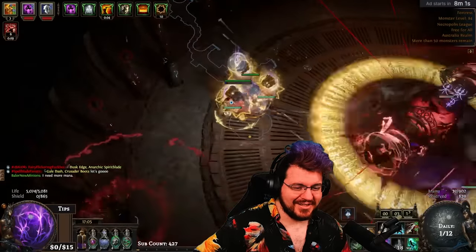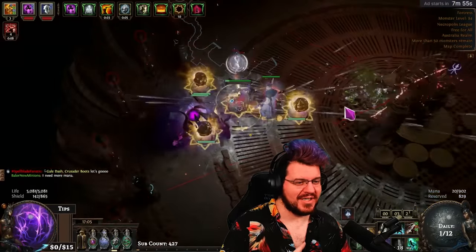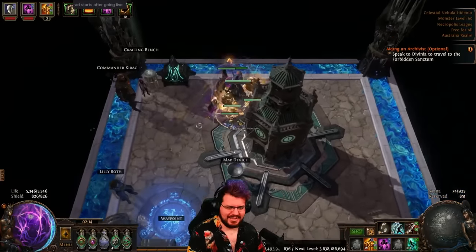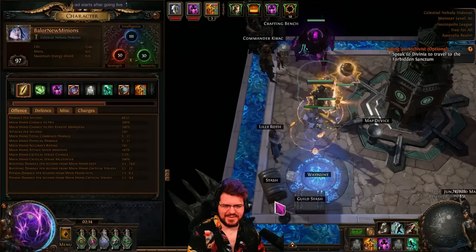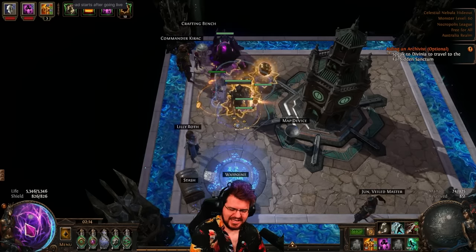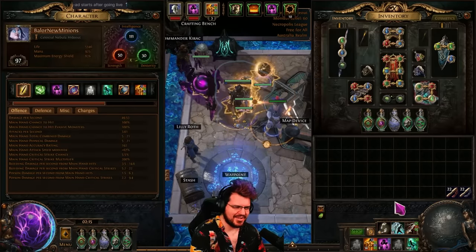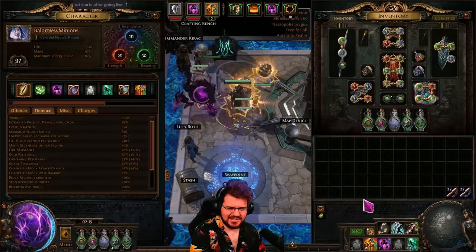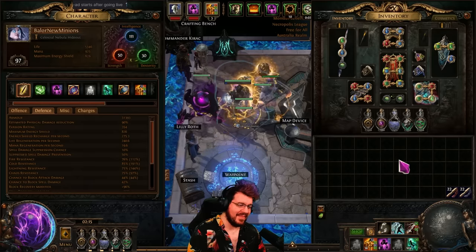I'm really enjoying this. We made it quite a bit more tanky and quite a bit more damage with a few tricks. Here we are in game — I'm currently halfway through level 97. I really don't die anymore. I have 5.3k life with 820 energy shield, which is very nice. I changed to a gold flask because I felt like I had too much defense for my fifth flask, and I ended up with 31,000 armor with all flasks up.